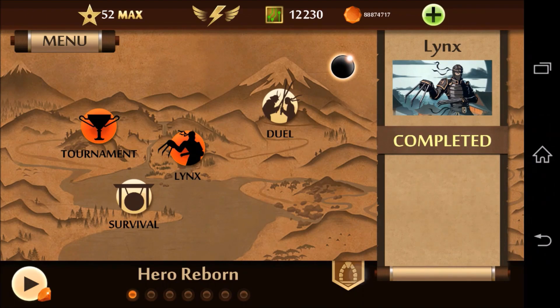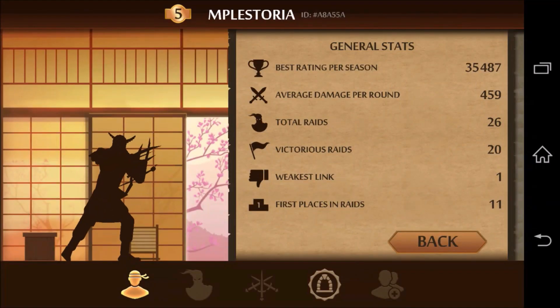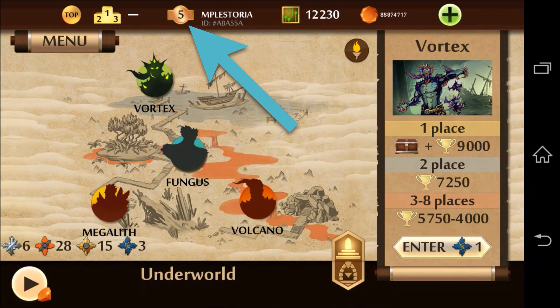Moving on to other new updates, you see that the dan symbol has been updated and my number 5 is now a bronze. And there are new layers to the underworld as well.